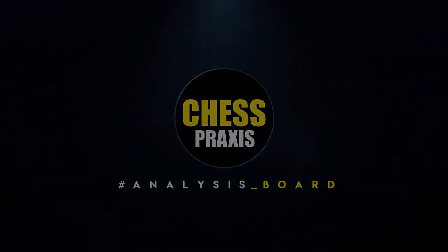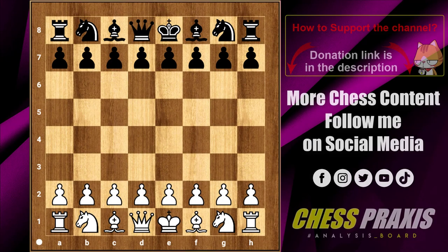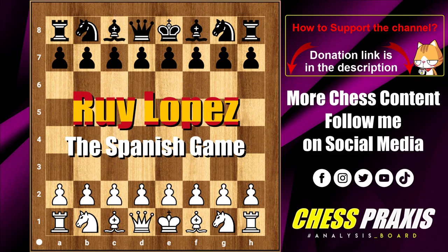Hello friends, and welcome to Chess Praxis. Firstly I would like to point out that most other openings come and go, drop in popularity, and then make a comeback when a novelty is discovered. The Ruy Lopez or the Spanish game is the best and most solid choice for E4 players, from beginner to Super Grandmaster level, and that will never change.